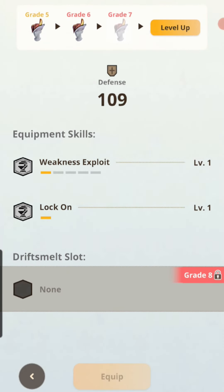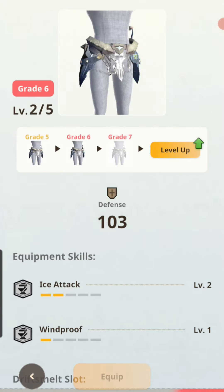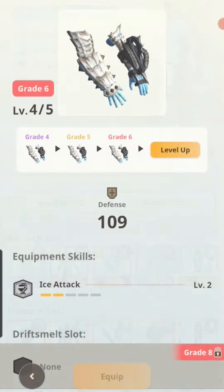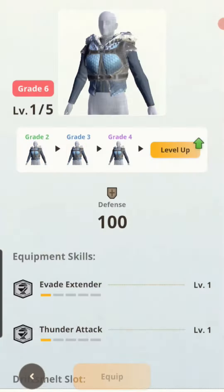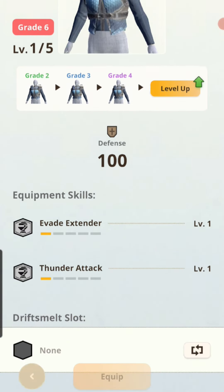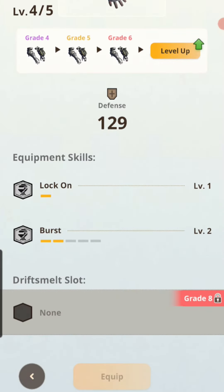You need to actually be Grade 8 to add a drift melt slot. That's really important — make sure you get your armor to Grade 8. I was actually on my way to do that anyway because I wanted more tank ability. I'll start with the Rathian gloves because I want that additional Lock On, and I'll already have it at Grade 7.